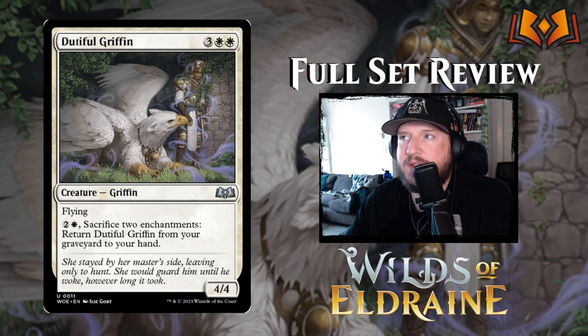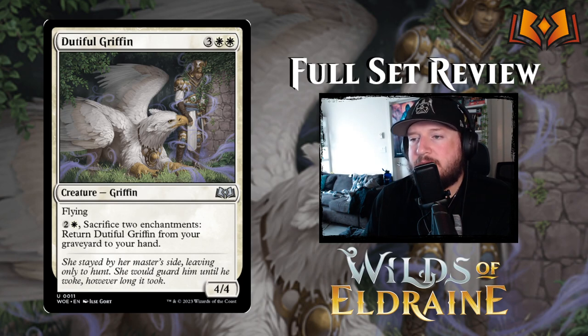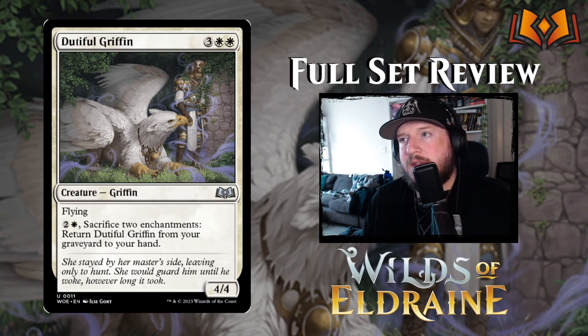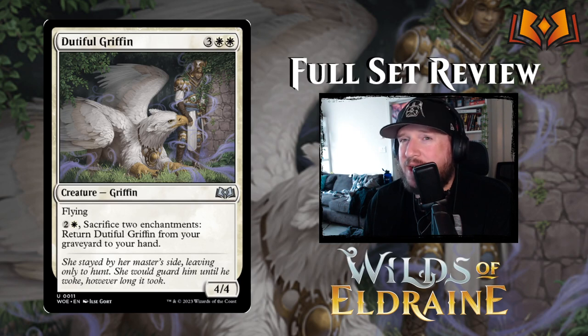Next up we have Dutiful Griffin: 3 white white for a 4/4 Griffin with flying. For 2 and a white, sacrifice 2 enchantments to return Dutiful Griffin from your graveyard to your hand. So this is like a recurring 4/4 flyer, which is pretty decent. It is kind of steep cost-wise — it costs 5 to cast initially and 3 to bring back, and you have to sacrifice 2 enchantments. Luckily, all of these aura tokens count as enchantments, so maybe you'll have enough. It's not strong, but it's okay.